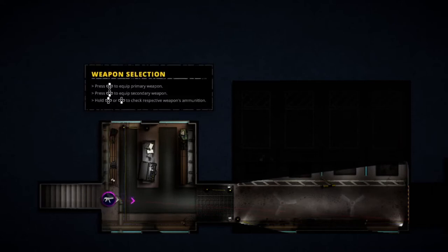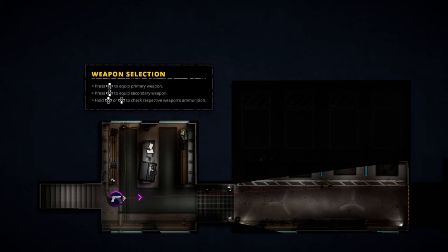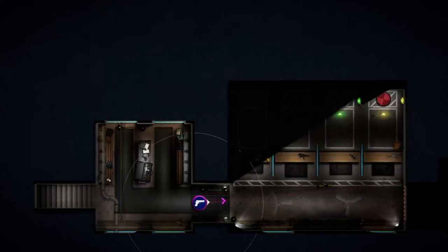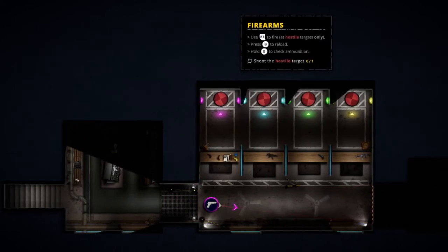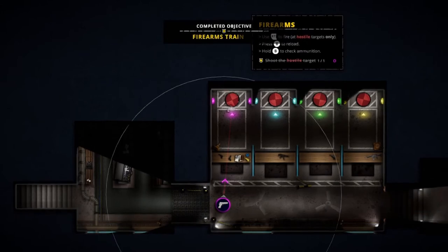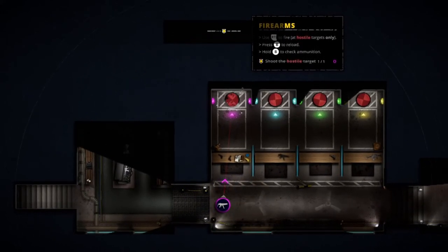I really do like the style of this game — I think it's really, really cool. Up on the D-pad for primary, down switches us to our pistol, and holding will tell us what our ammo's like. Fire at hostile targets only. Press B to reload and check ammunition.